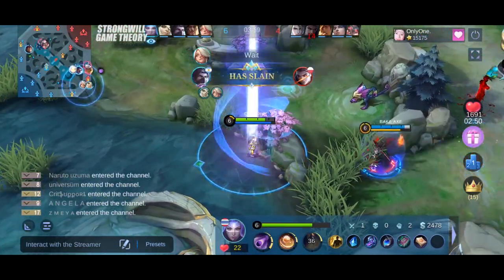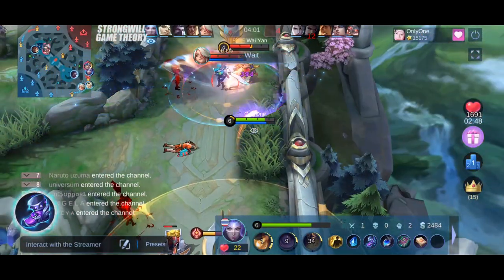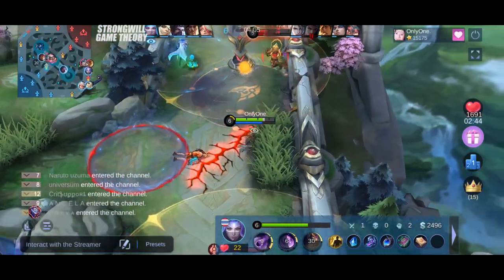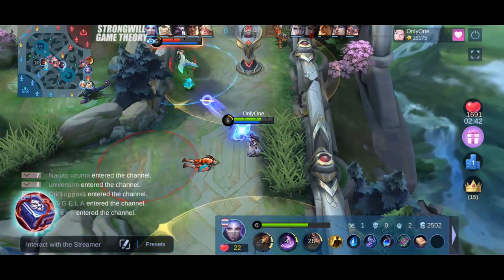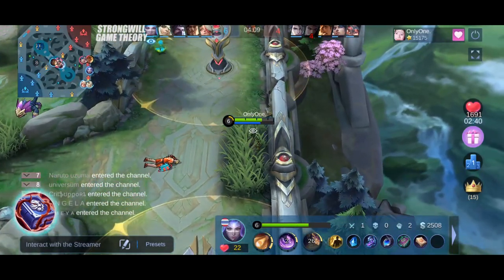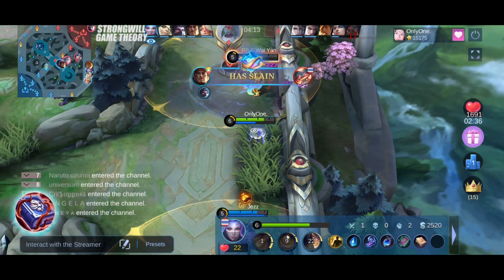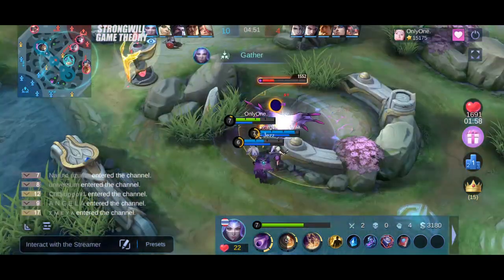Let's get down to the itemization. Arcane Boots, despite the underwhelming stats, is a necessary evil if we are to optimize for damage. Enchanted Talisman — you need CDR for your second skill, because if it's on cooldown it would be very difficult to trigger her passive. You can also be more active with teleportation and outflanking enemy heroes.